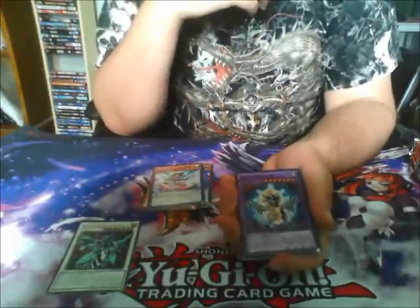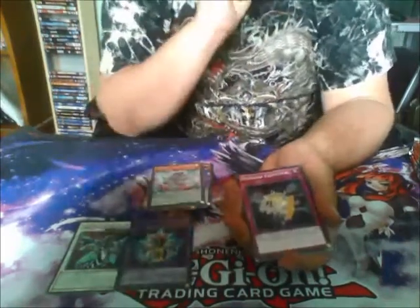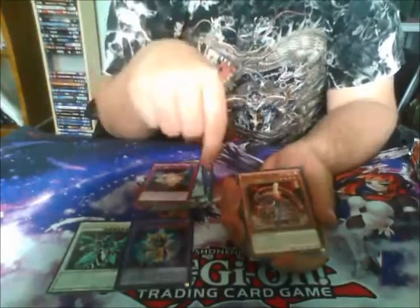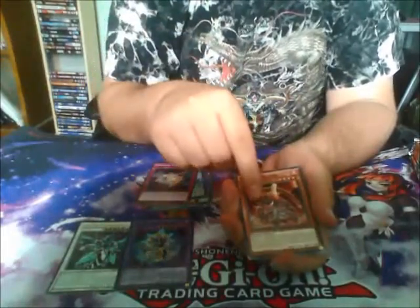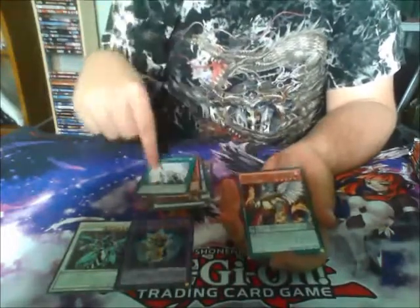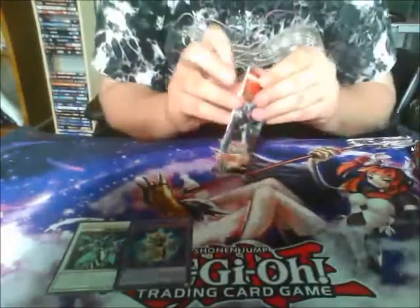We've got a Fight for Leo in Super. We've got to get everything on the left side. Another Fluffle. The Magma Dragon. The sword. And that's it for that — not too much of my interest in that one.